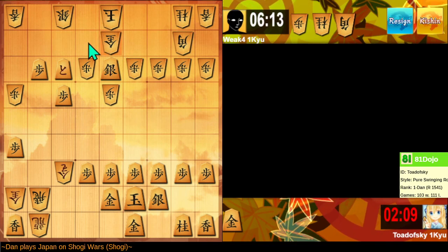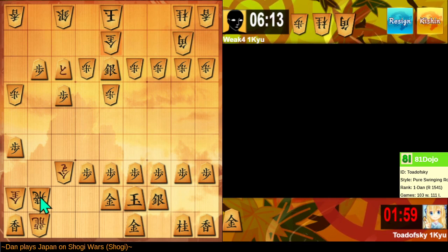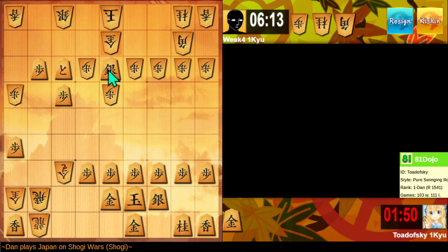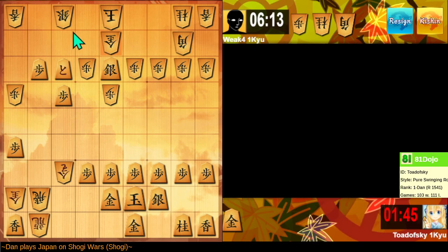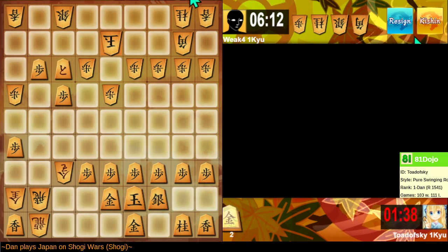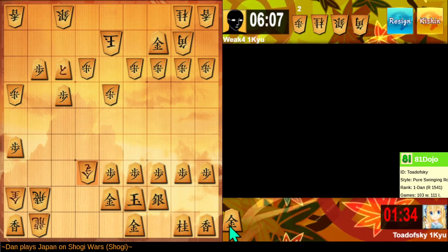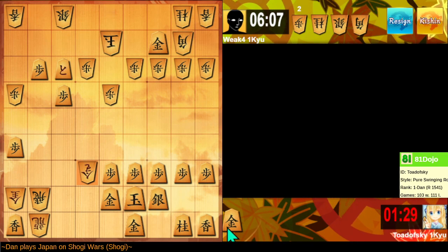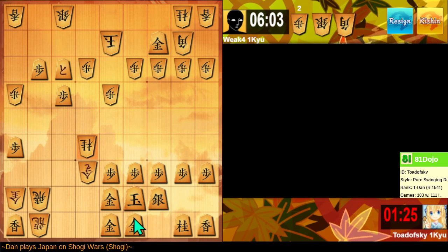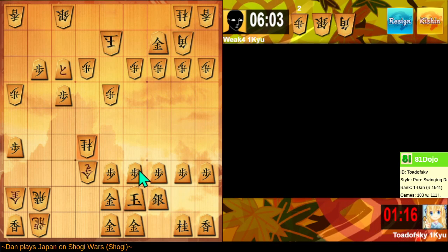I'm threatening a gold drop here. They resist. Gold drops, silver takes, tokin takes, gold takes, silver takes — I think best is actually just taking this here and trying to win this bishop. At this point I think I require another defensive piece. Given that they have a diagonal moving piece, I probably need to run here.